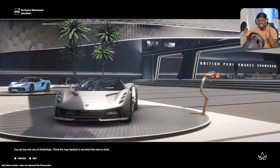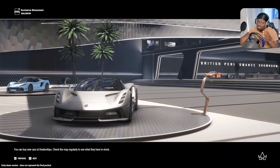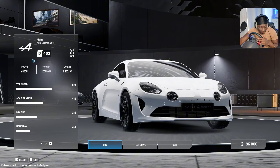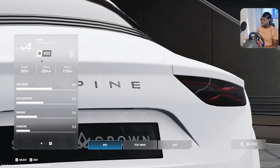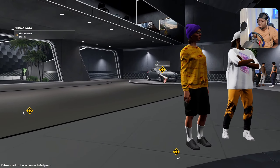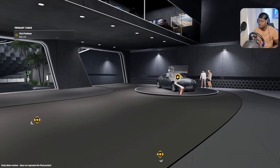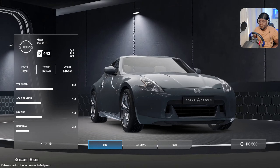Decision time, guys! We're gonna go for — just because I like the car — the 370. That's my guy. How do I run faster? Oh, the handling is even worse — 2.2 versus the other one's 2.3.